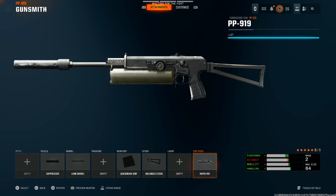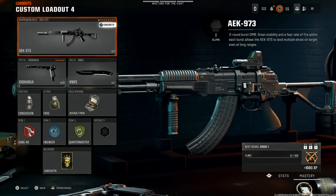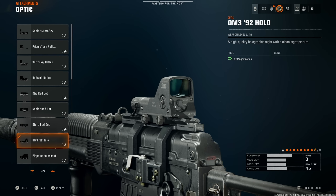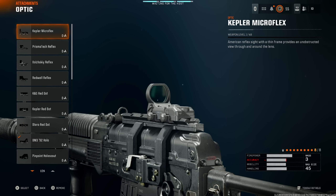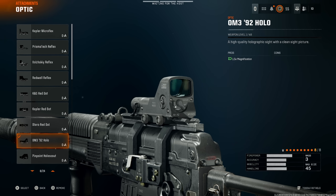The PP919 is really amazing for public matches — it'll be the best choice overall. Next, we're moving on to the AEK 973. This thing is absolutely busted and can run shot from basically any distance. We're going to put on the OM392 hollow optic. If you don't care too much for this, you can use a Prisma or the Kepler Microflex — whichever you prefer.